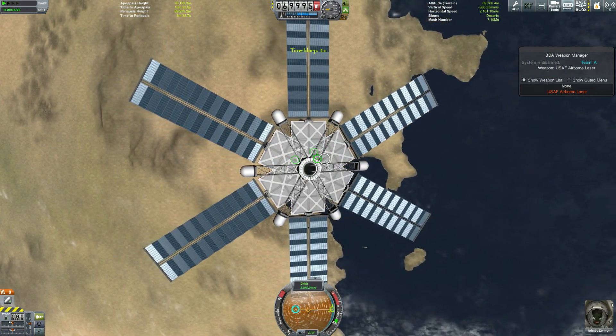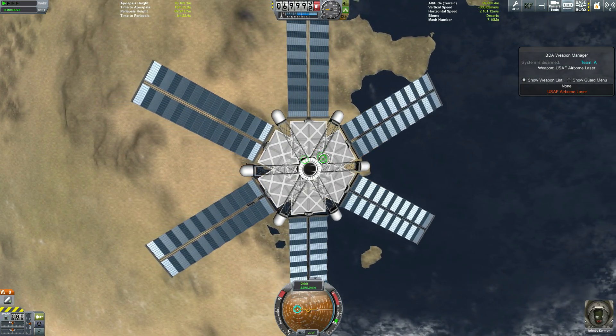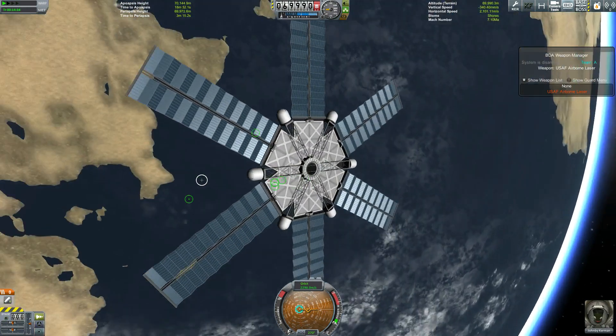First of all, it's against our rules in Collaborative Warfare, which is you can only engage within 10km. So if you had a weapon that could annihilate things from over 70km, that would be a little bit ridiculous.